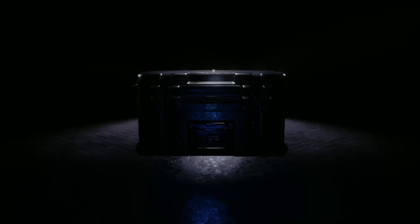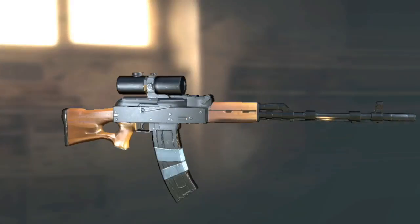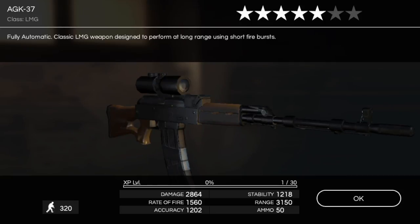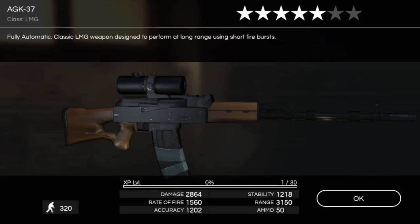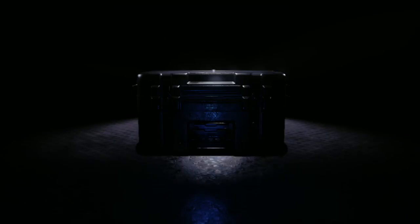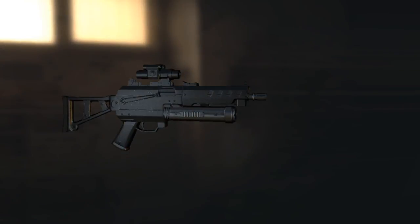Nothing exciting. You can see the drop rate for skinned weapons is pretty low. Five-star AGK — you can tell it's a five-star by the length of the barrel; the four-star is much shorter. That's how I was able to tell before it popped up. Four-star PPM-19.